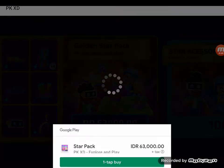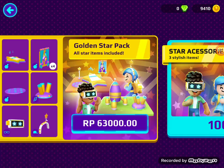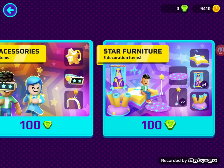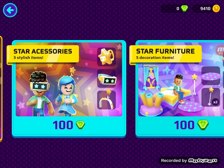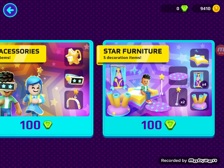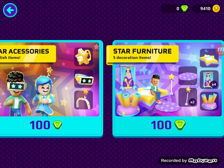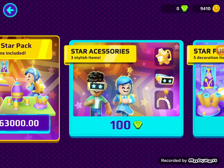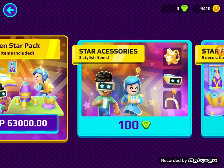The Easter event is all over now. You can use the star furniture — it has five items — but you have to use 100 gems. I didn't have 100 gems; I only have zero gems, as you can see right here.